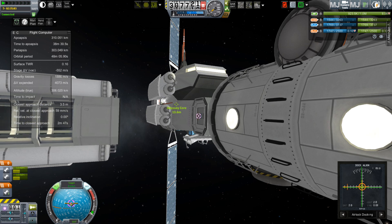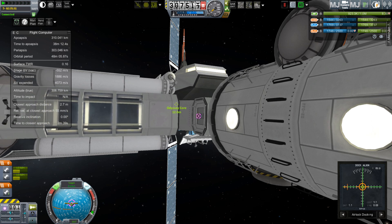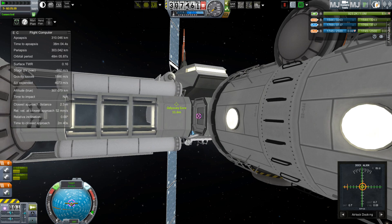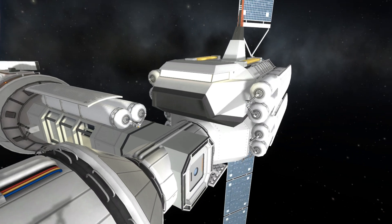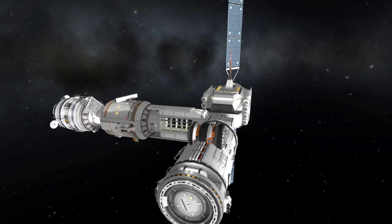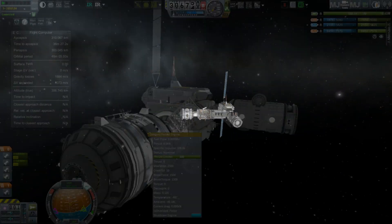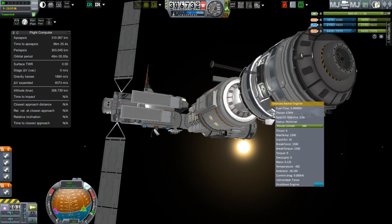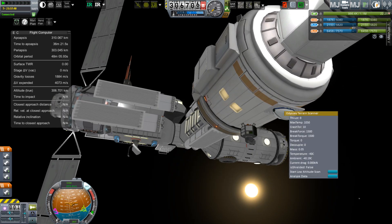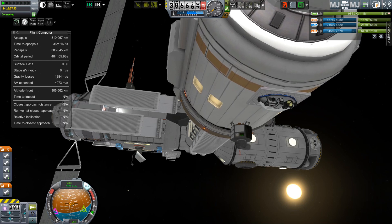I keep a notepad and a pen by my desk, and as I'm launching I'll pause and write down a note, fly a little more, then pause and write another note. On this launch I decided I needed more hydrazine in the tug, and that I had used up too much of the UDMH and NTO from the tug. So I wanted to put some solid boosters on the original launcher to absorb some of the delta-V cost into the boosters and conserve the fuel in the tug.